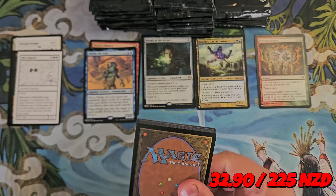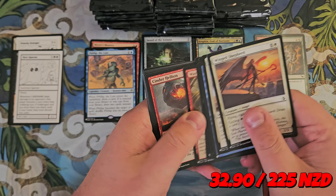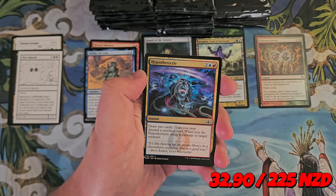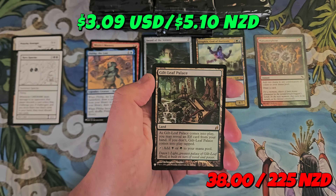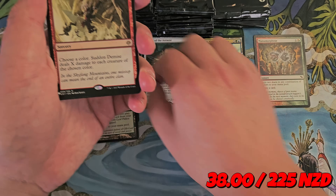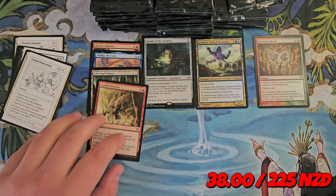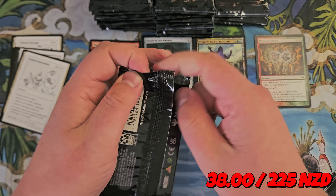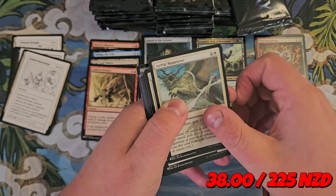Unfortunately, compared to the Retail Edition versus this Convention Edition, Rhystic Study is not a possible hit because the artist of the art used in that original edition, Therese Nielsen, had some problems with Wizards — she's no longer an artist there, so it was removed. Guilt Leaf Palace is very nice, and a Sudden Demise. I like how we've got the chance of a couple of rares in each pack — looks like one older border and one newer border. Only 24 packs though, so we are going to need a bit of luck.